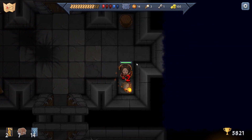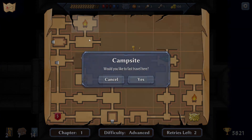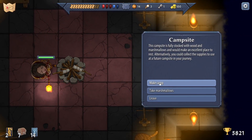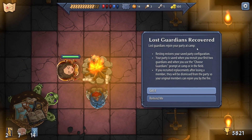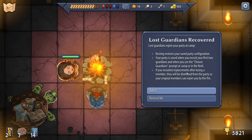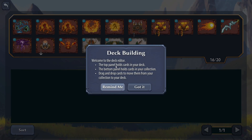We've got 14 dice - seems like a lot. Let's go and have a little sleep at this campfire. Camp! 'Welcome back - the lost guardian recovered. Lost guardians rejoin your party at camp. At camp you can recruit replacements after losing.' Okay, I think I'm okay. We'll grab all those cards back.